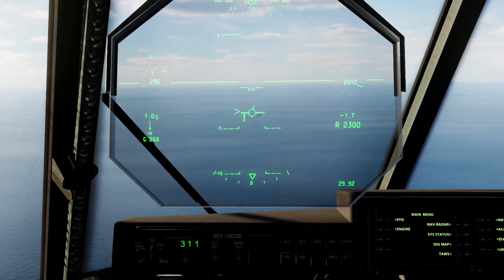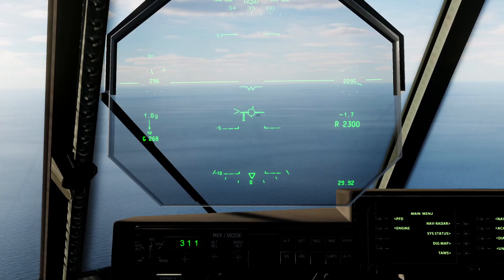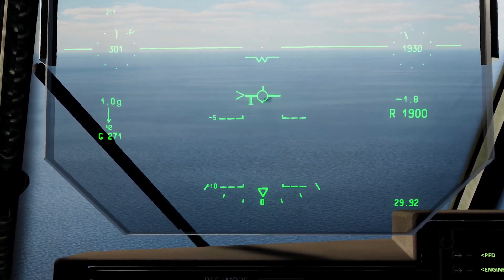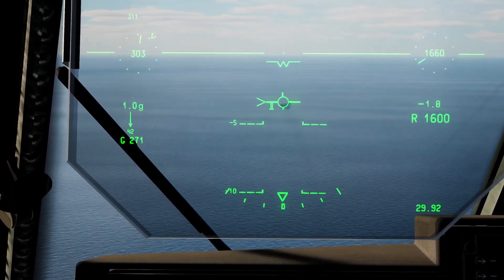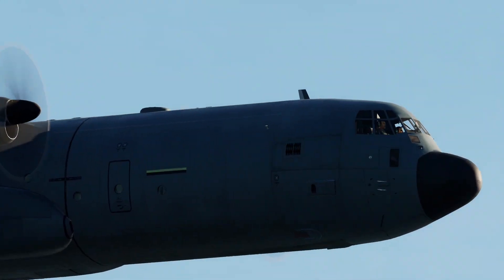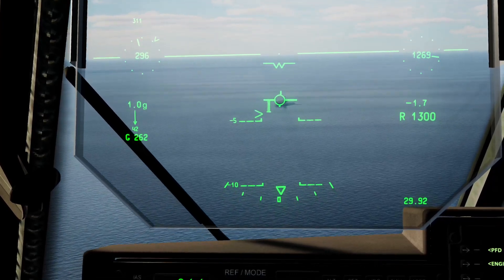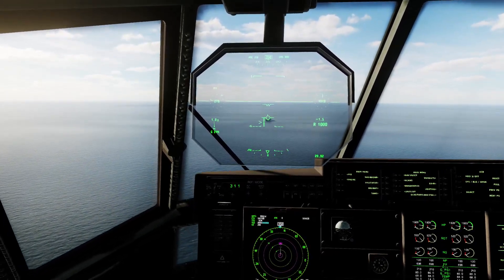It keeps dropping the nose. There we go — airspeed 300 knots. Let's line her up. Of course there's no tail hook, so we're just gonna have to slam her fat ass down on the deck and pump the brakes. Okay, let's start reducing power. We are quite close already. 280 knots — let's get the gear out and the flaps out.